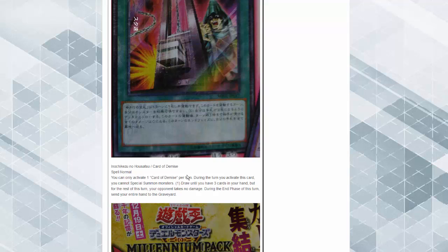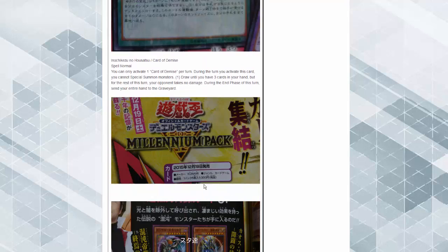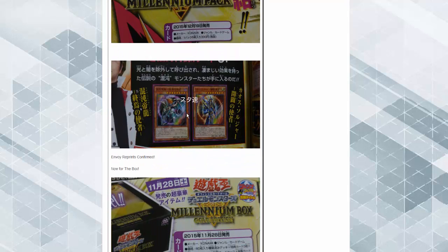A Card Demise — finally this card is broken. You can only do one of these per turn. During the turn you activate this card, you can special summon and draw cards until you have three in your hand. But for the rest of the turn your opponent takes no battle damage, and during the end phase you send your entire hand to the graveyard. Activate this with zero cards in hand and draw three — but it's broken.